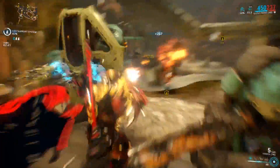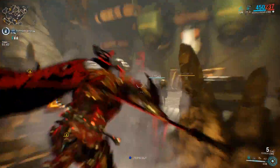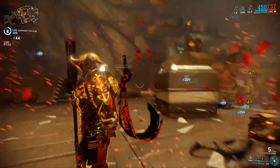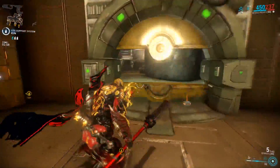There are other build options out there — many players use speedrun builds focusing on making Rhino as fast as possible while maximizing Rhino Charge. There are also many players using Rhino in a buff build, focusing more on Roar as a way to boost their allies' damage output.